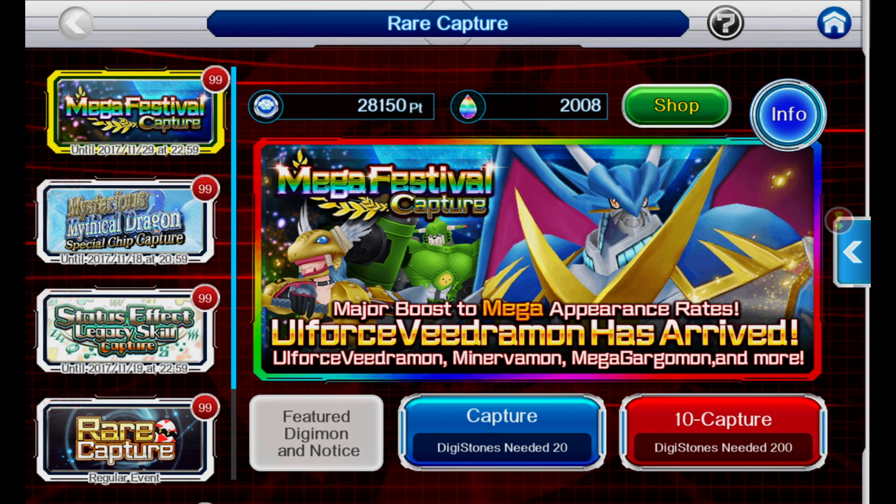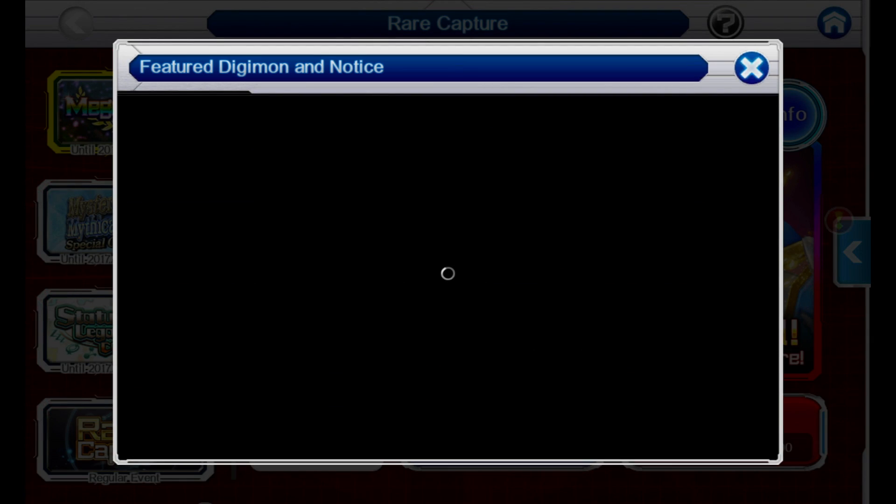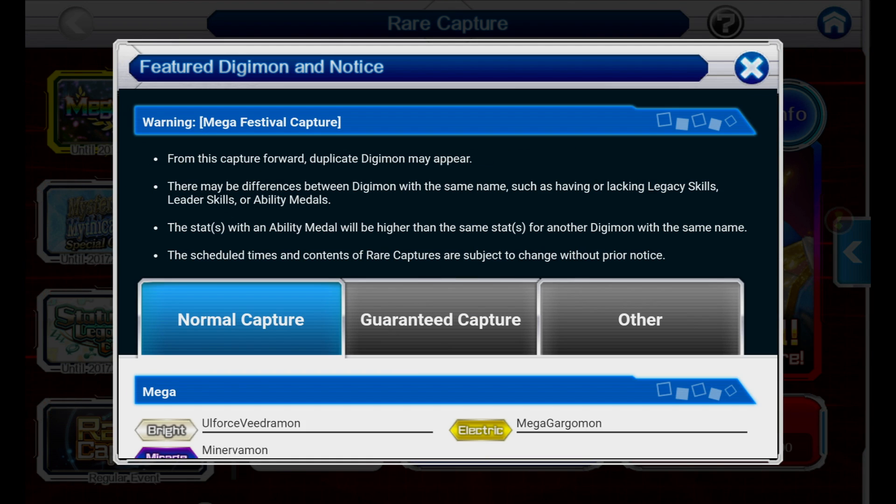We're going to go ahead and pull here. I'm going to go over what's in the banner for you guys. I've also repeatedly said that you don't have to pull in this game very often — not really much necessity unless you're trying to get chips, or of course they're doing that whole special chip thing, which kind of sucks. Aside from that, no real reason to pull unless you want a shortcut.